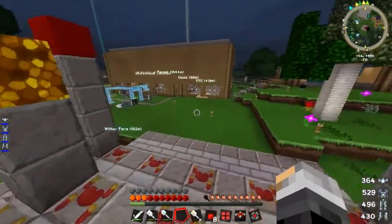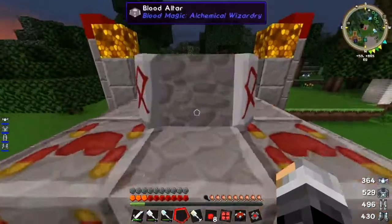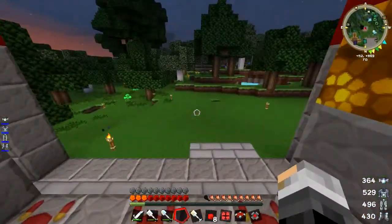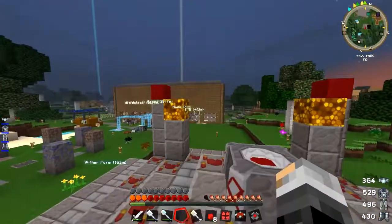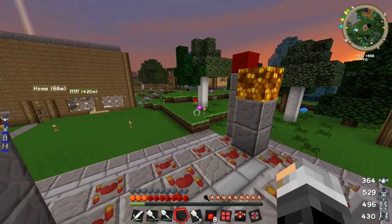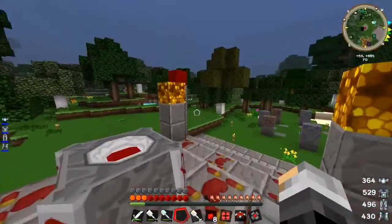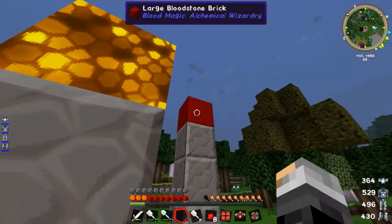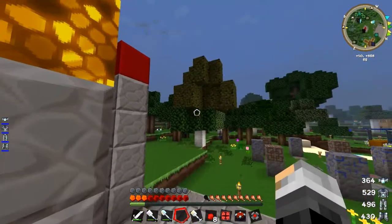Hello everyone and welcome back to another video. Today we're doing some more TPPI, and we're back doing some more Blood Magic. If you can't tell from my hotbar, we're going to do something a little creepy and magical. I've done some upgrades to my altar, as you can see here — I've filled this in and made this large blood stone brick.